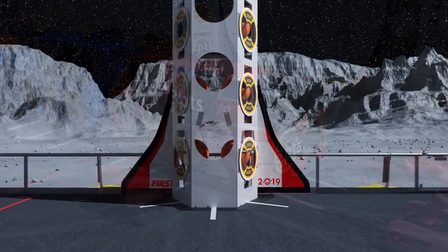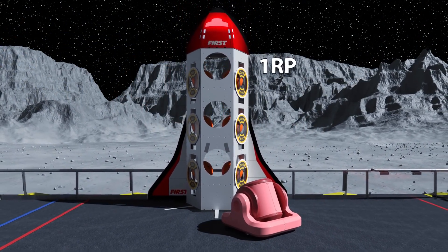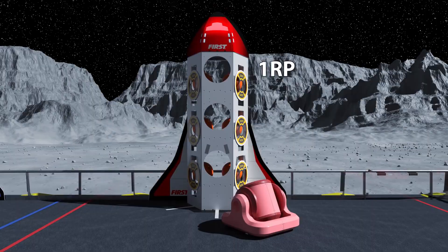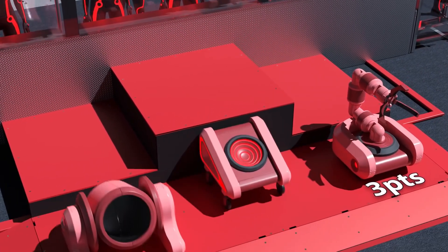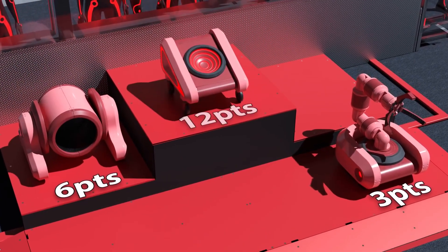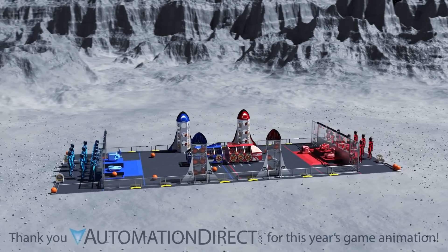Alliances earn a rank point during qualifying matches for completing one rocket with hatch panels and cargo. Near the end of the match, robots return to the safety of their habitat for the upcoming launch and to earn more points. The alliance that earns the most points wins the match.